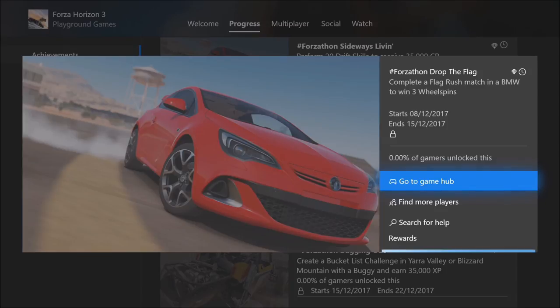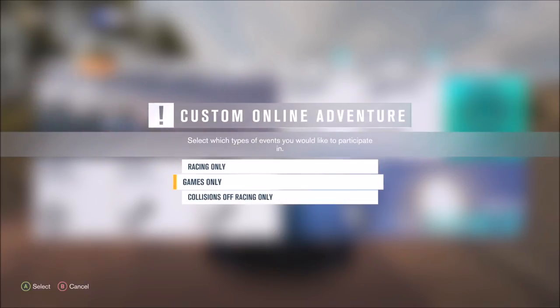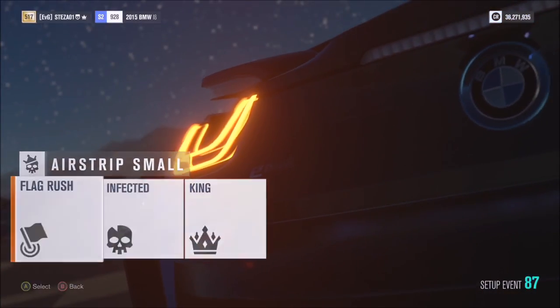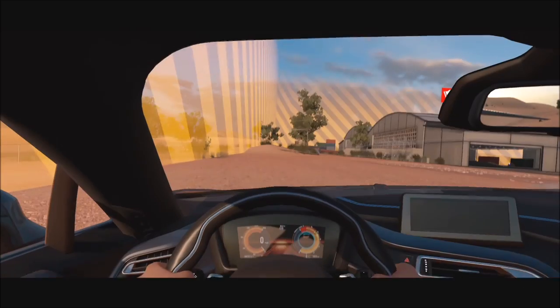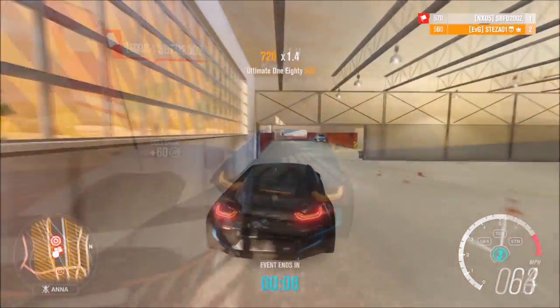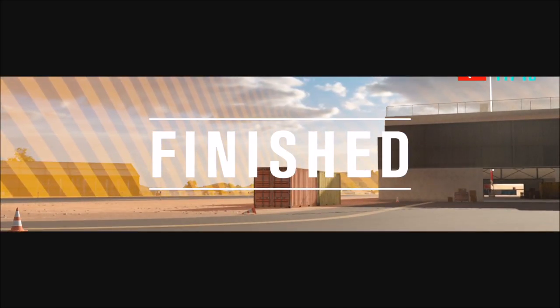The last challenge wants you to complete a flag rush match in a BMW to win three wheel spins — a very easy one. There are two ways to go about this. The first is going into an online adventure and selecting a custom adventure then games only, but the problem is you might have to wait for a flag rush event to pop up and could end up playing things like King. What I recommend is going to an online adventure, heading to the airfield, picking a playground game, selecting flag rush, and creating your own blueprint or using one already there. In the game, get as many flags back to the bases as possible. It doesn't matter if you win or lose — all you have to do is complete it, get to the finished screen, and receive all your credits and rewards.